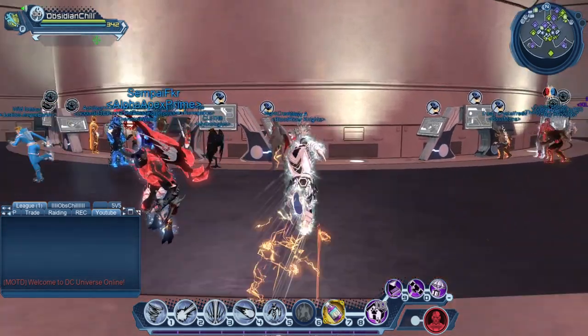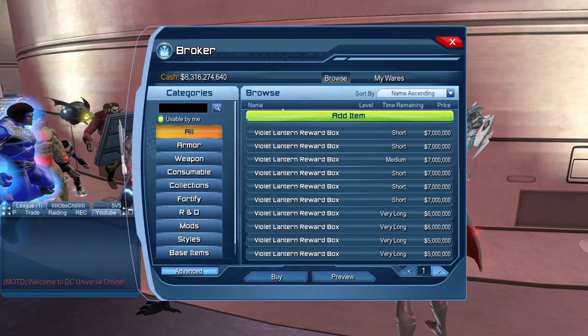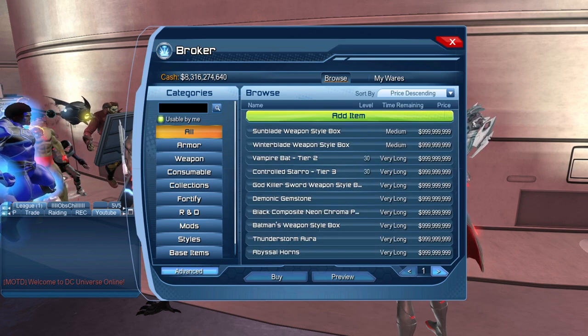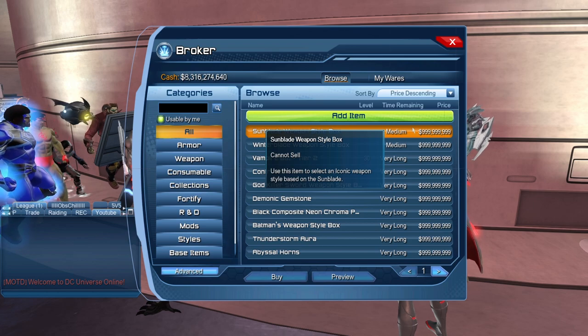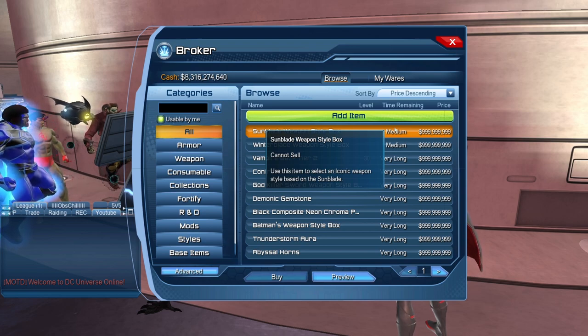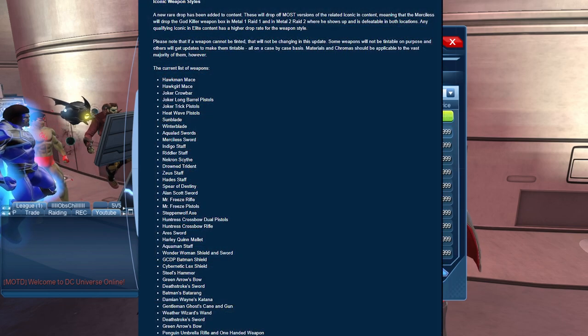What I'm going to talk about here is two things that came with this DLC, both have been released by Sharon. So if we go to the marketplace here or on the broker, you'll be able to see them right away. There's two types of things: there's these weapon boxes that came out, so iconic weapons drop off certain instances — like say you want Harald's Mallet, you'd run the Joker Funhouse Duo. There's a whole list. I'll put the list in the comment section, but there's a huge list of iconic weapons that are tradable.